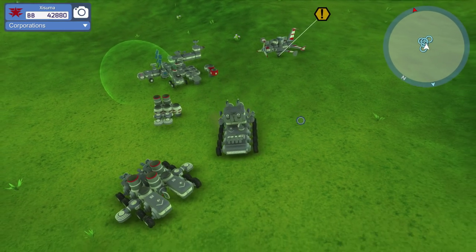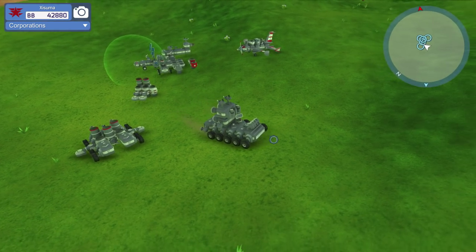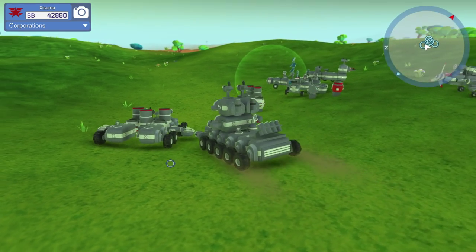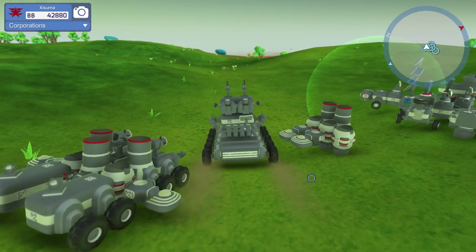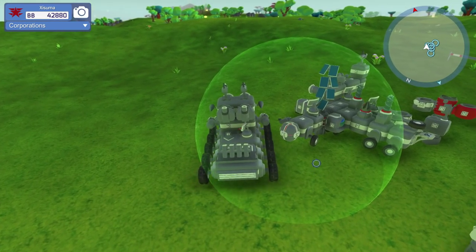Before we go out and fight this thing, we're going to do a little bit of rearranging. I've shuffled the wheels back at the front, so now we've got some extra coil lasers on the front, which is cool. We're also going to move these things around to the side — I've got some comments saying we should do that. They're a little bit more effective when they face forward, so we're going to give that a try.